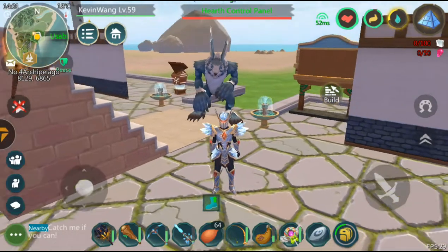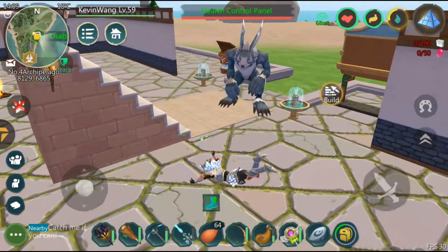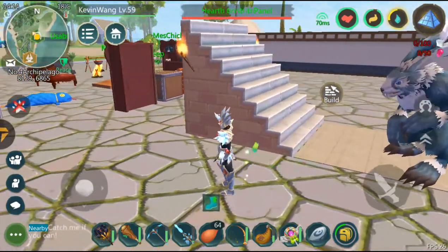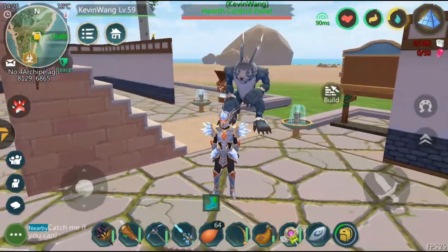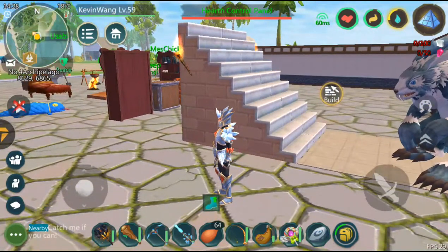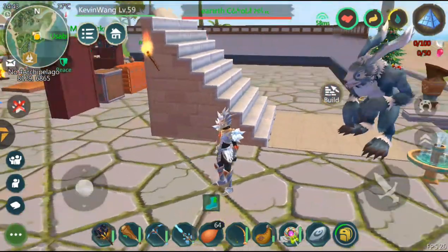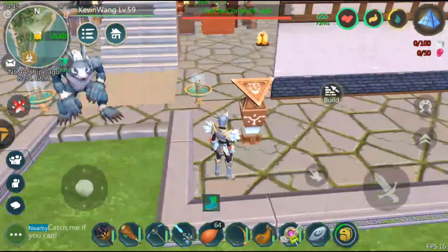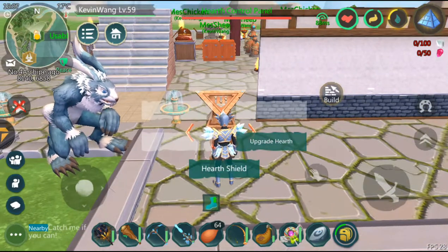Hello guys and welcome back to my channel. Today I'm going to explain some things about the game Utopia Origin. Right now, as you can see, I changed my heart a lot because I want to make my buildings become bigger, larger, and taller. I already reached the maximum heart on this game — the maximum heart upgrade right now is level 12, and the next level has not been released yet.